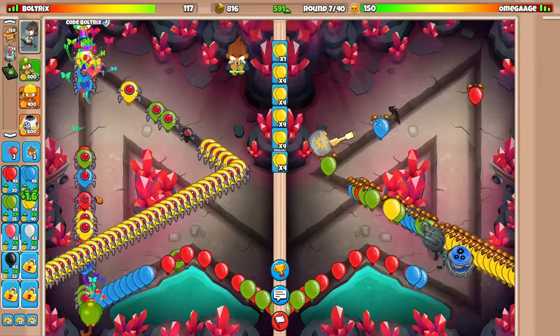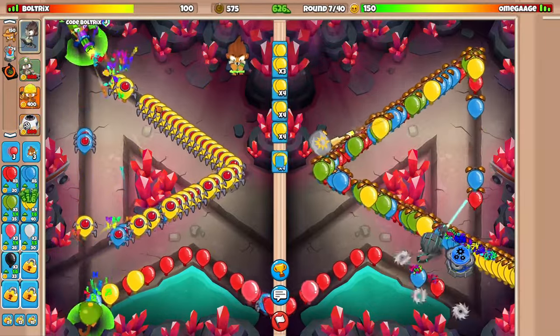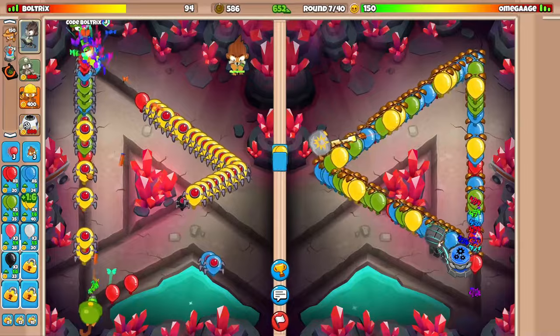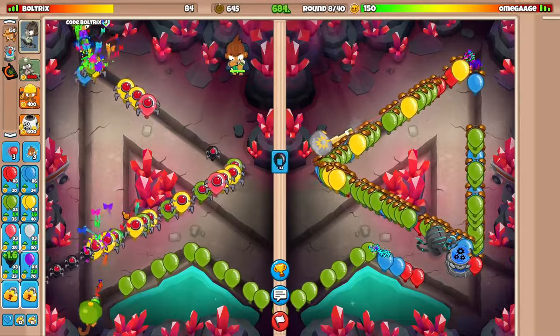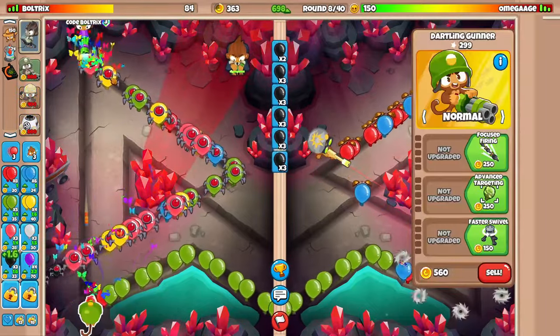All of our towers are being social distanced. Let's use that level three ability - there's going to be a two second cooldown though, and that two seconds is a very long time. We might leak a few more lives here and there but it's all good. Back to spacing on round eight - we're making this work.